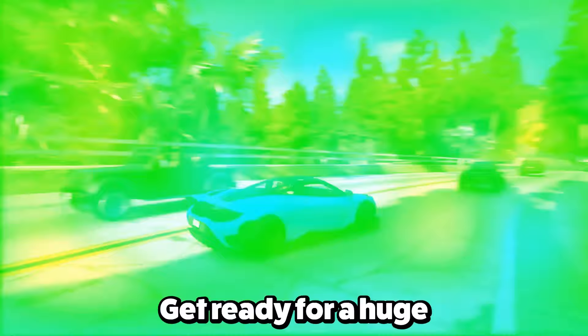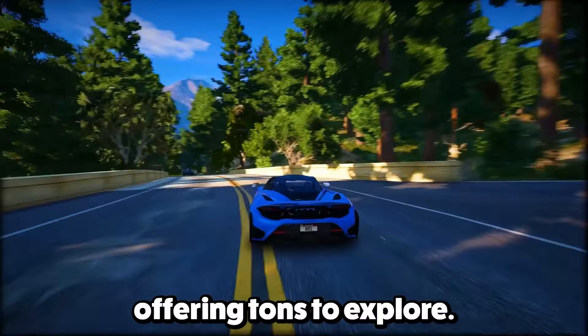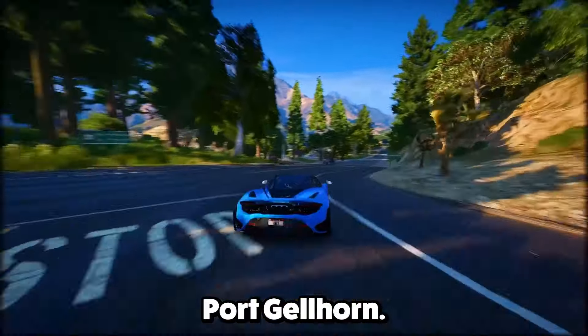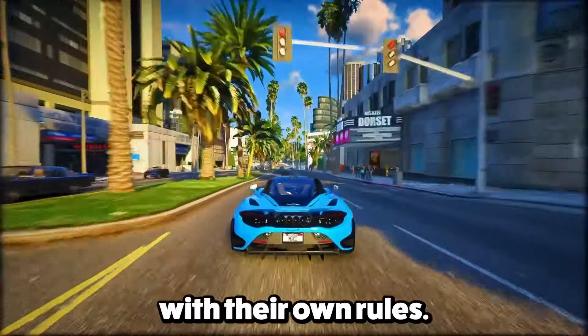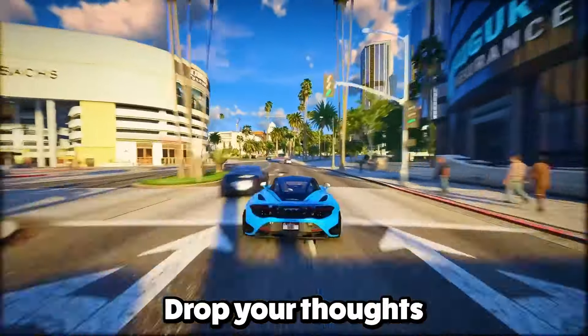Feature 16: Get ready for a huge and diverse map to roam around. GTA 6 covers the whole shebang of Vice City and its surroundings — the bustling city, scenic beachfronts, Everglades-like grass rivers, the charm of the Florida Keys, and the quaint Port Gellhorn. Port Gellhorn even gets its own police department, showing different areas with their own rules, kind of like what we saw in Red Dead Redemption 2.